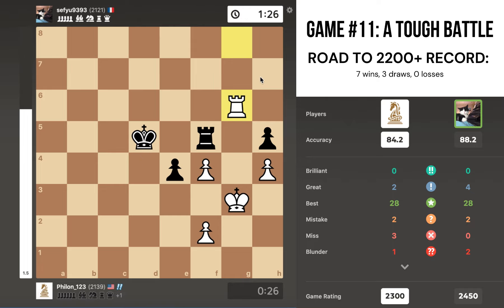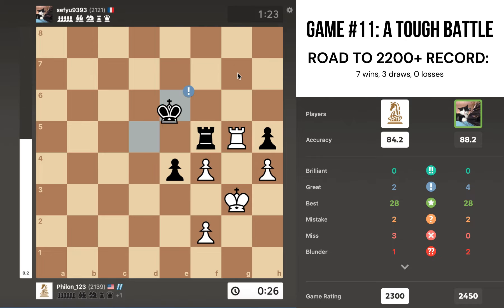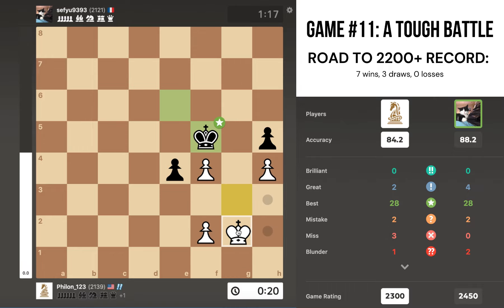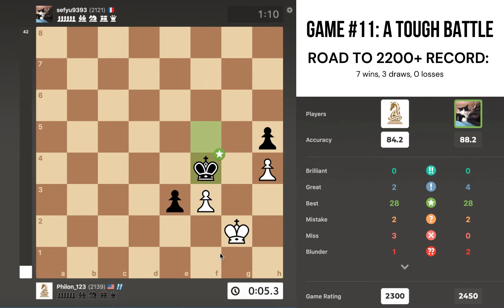In the game we had rook to g5, he goes king e6, I give a check, king goes back. Apparently rook g8 is still winning or much better here, but I went rook g5, king e6, and I totally blew this position — I went pawn to f3. I was thinking for a while and was concerned that if I move the king I'm losing, so I assumed I was losing regardless. I played f3, which is also losing after e3. I also had essentially zero time on my clock.